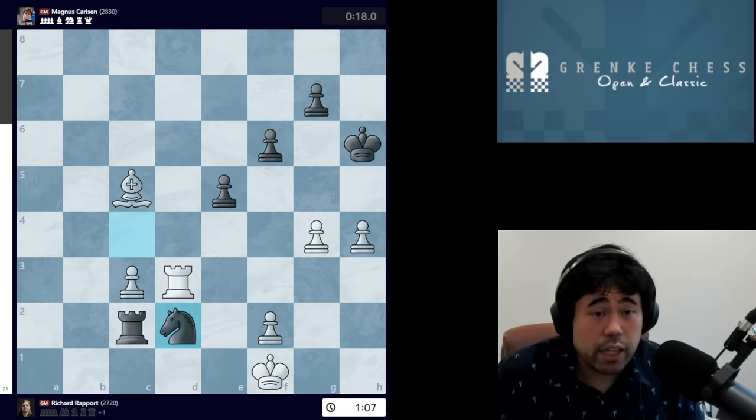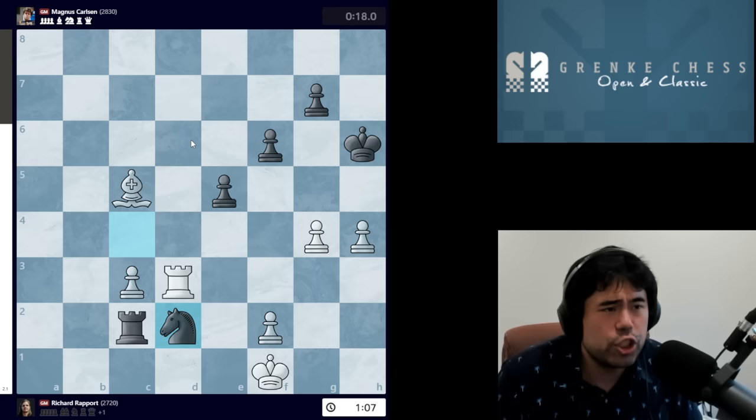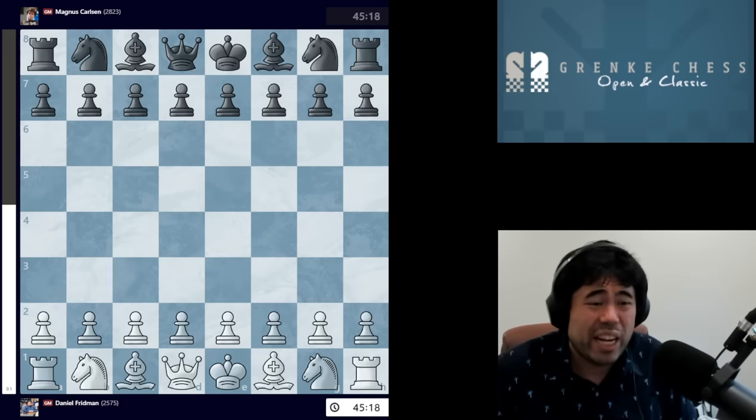Huge mistake for Magnus — he loses this game and starts off with zero points out of one. Magnus would of course play the second game, which we'll take a brief look at, against none other than Daniel Fridman. Fridman is a player who qualified for this event by winning the Grenke Open all the way back in 2019.